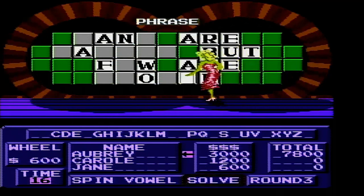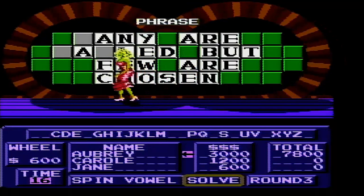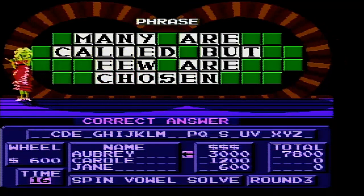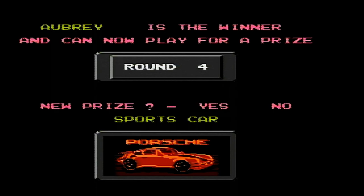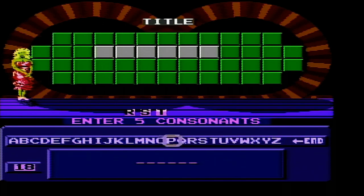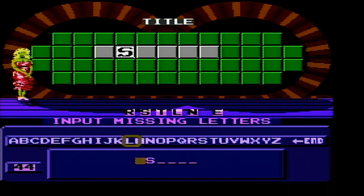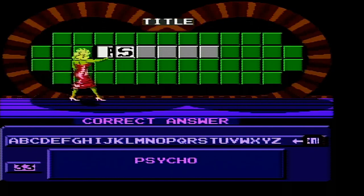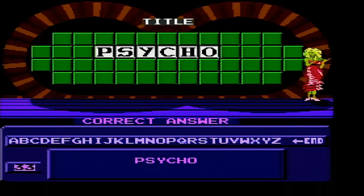We won $10,800 in cash. Now we're going to play for a bonus prize — I'm going for the sports car. Alright. Title is the category, only $600. Let's see how many I get when I choose R, S, C, L, N, and E. That's it. Psycho? Got it. That's the game. We won a sports car and $10,800 in cash.